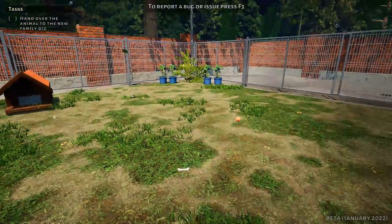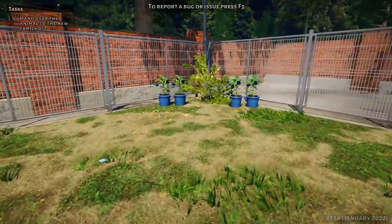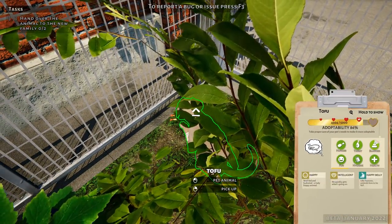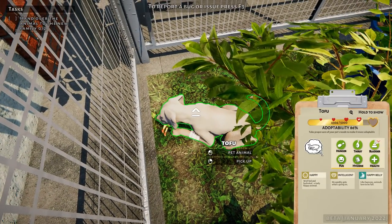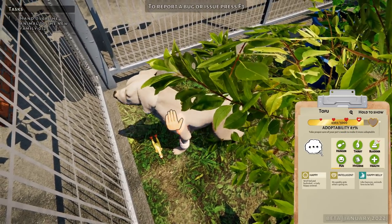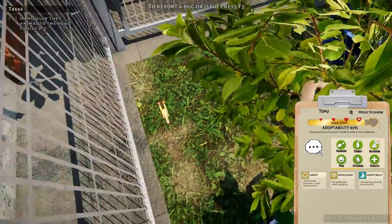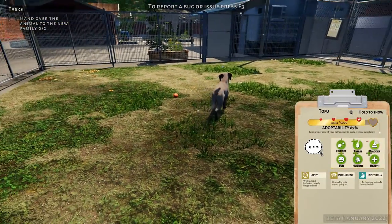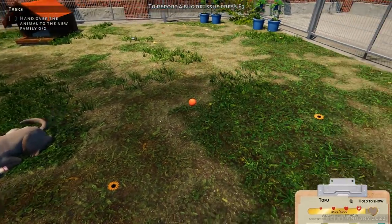I have to admit, this is kind of hilarious. Every time I come in here I'm like, where did our dog go? And they're actually hiding in the back like this. Tofu, you are being such a little goose. He's hiding back here with the little rubber ducky. And he has another little bandage on - I wonder where these bandages are coming from for our puppers.